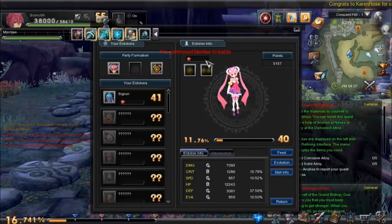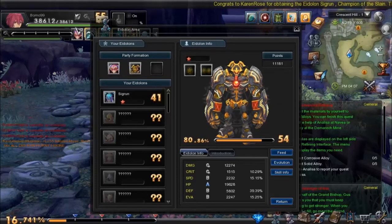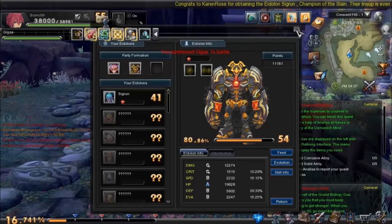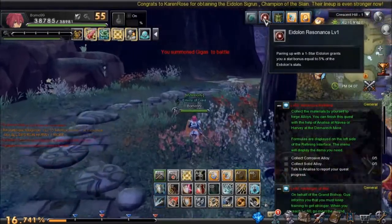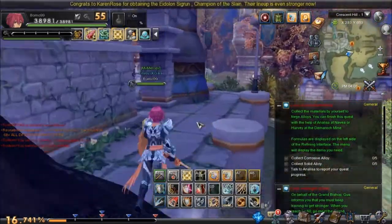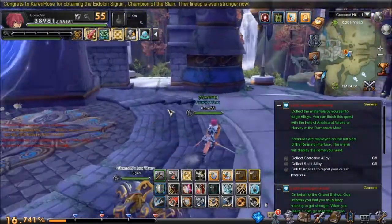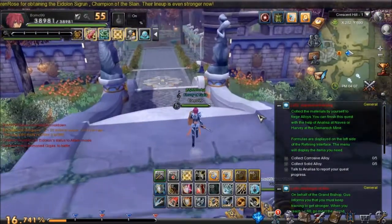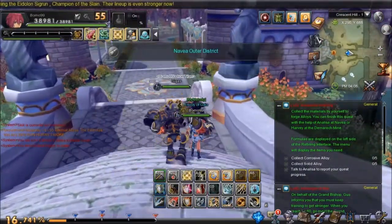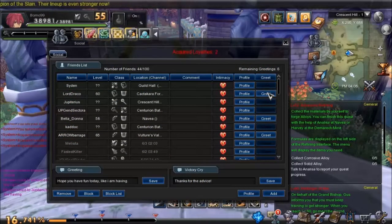Let's summon Merely to the fight, then use Return, use this to join party, and then I'm gonna change it back to Gygas. A lot of stuff has happened since the last time I recorded on Boma 99. I think I went up by about two, maybe three levels — not too sure. I do have a lot of friends now actually. He's my guild leader, by the way.